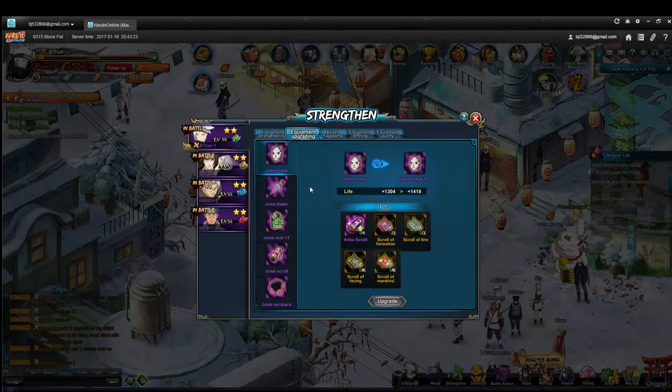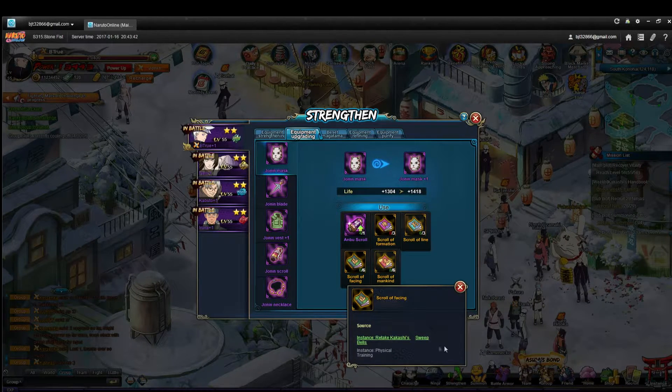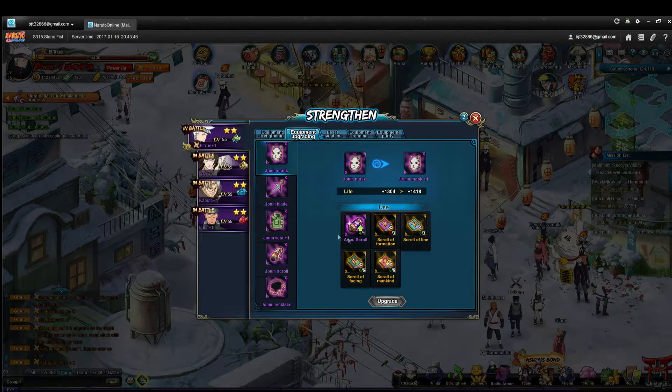Once you have stamina left but you don't have any more main quests you can do, then you want to start upgrading your equipment — the quality of it. As you do quests, you're going to get these kind of materials. Each one of the instances that you do will give you these materials. So then you're going to use your stamina to upgrade all of your equipment and make sure that you get all of your equipment upgraded as high as possible.